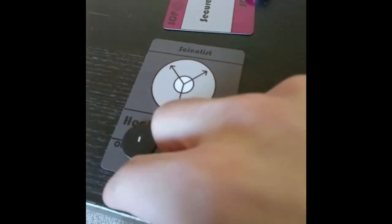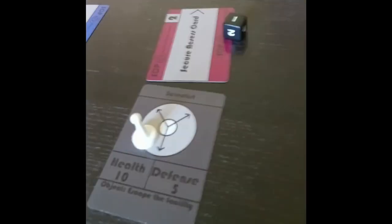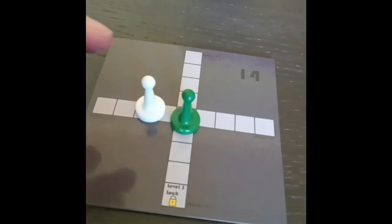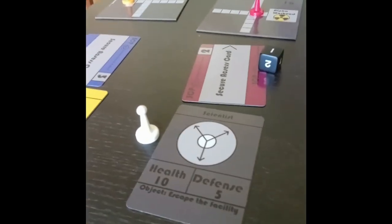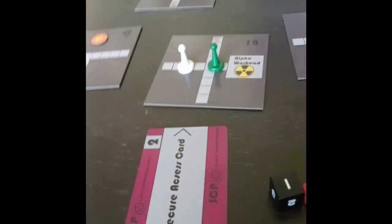If a player's health is ever equal to or below 0, they die. The player who most recently attacked them is considered the player who killed them, and may pick up a key card from the deceased player's hand if they had one. If SCP-049 or SCP-035 is in the game, the player's corpse will remain on the space they died for 5 rounds before they can respawn — leave their pawn just to the side of that space. If neither is in the game, the player can respawn immediately. If killed by an SCP player, place an SCP death punch-out on your roll card. If killed by a Chaos Insurgency player, place the Chaos Insurgency death punch-out on your roll card.